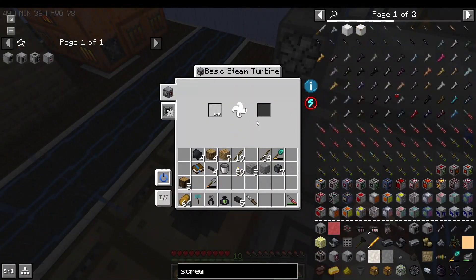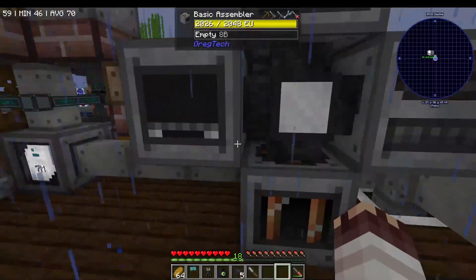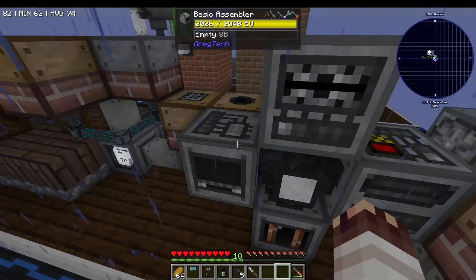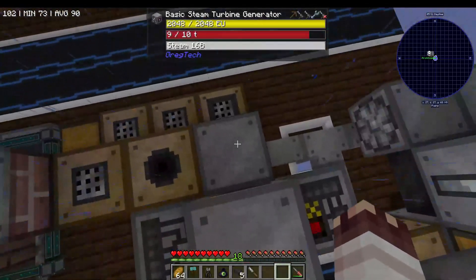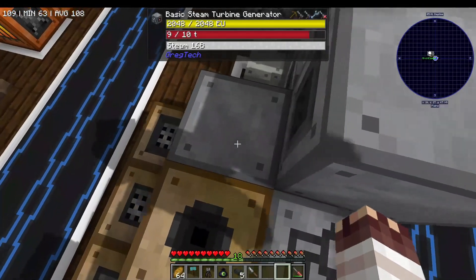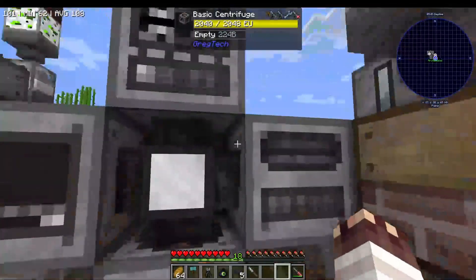We have the ability to make power but we're not doing it. But when we want to run multiple machines at once, they might take 64 EU per tick, because that's two machines of 32, but our generator only makes 32 EU per tick. So now we need more generators, or we'll die instantly. So instead, we'll set up a battery buffer so the steam turbine generator can be filling up the battery buffer even when we're not using these machines.